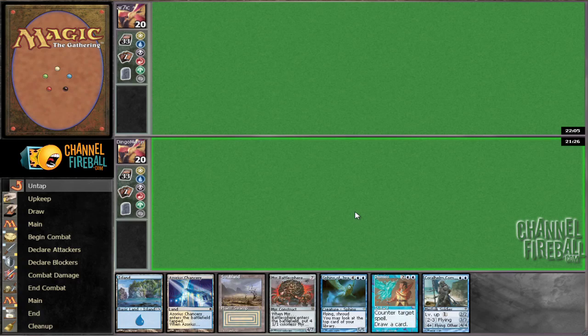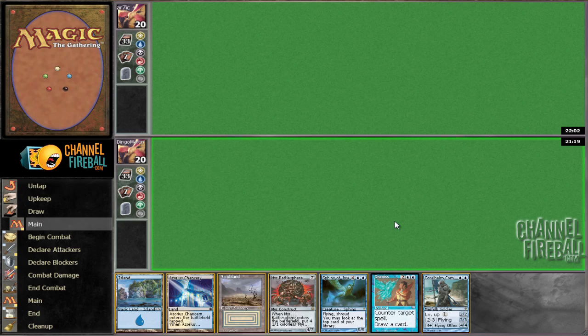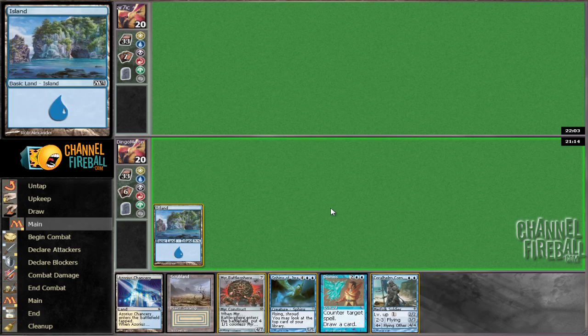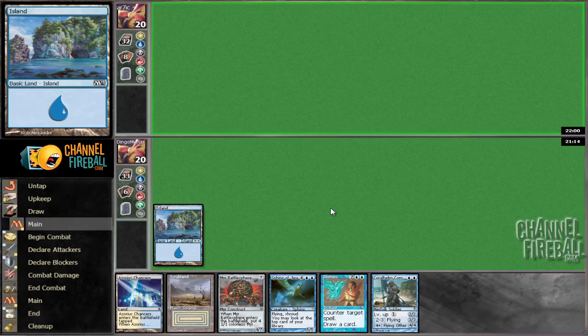Being on the play should be better. That's some land — that's awkward. Not going to mulligan it though; might be too slow, but I don't think we can be too greedy. It's a bit of a pain that we don't get to cast the commander until turn 3. Going to lead with the island so that we can make it on turn 2.